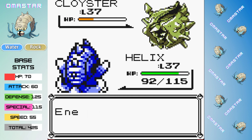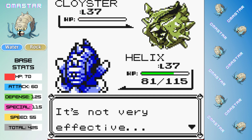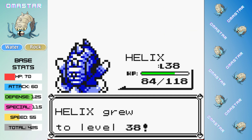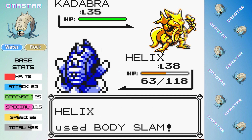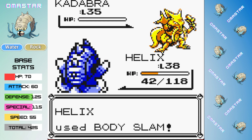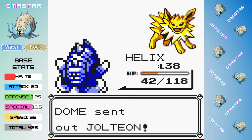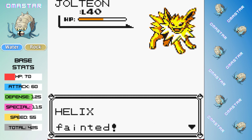It's doing neutral damage but we're able to finally take out the Cloyster, level up to 38, and face Kadabra. However, Kadabra outspeeds us and our Body Slam doesn't get a one-shot, allowing us to take a little more damage. Jolteon's out next and a single Thundershock brings us to 3 health, then a Double Kick finishes us off.